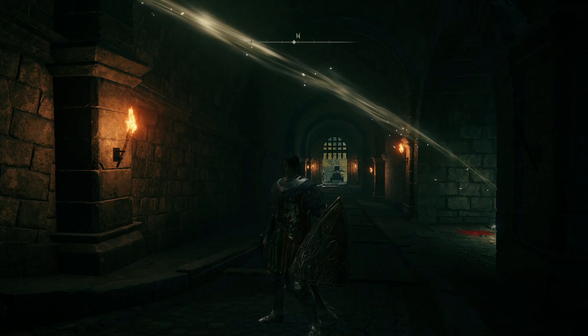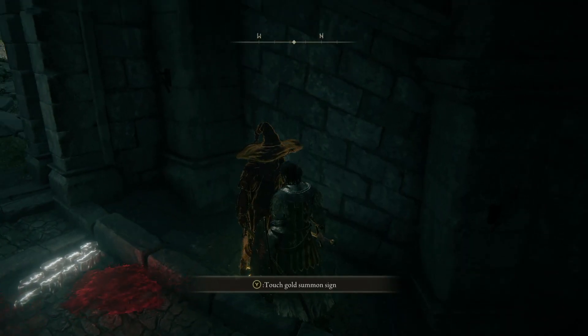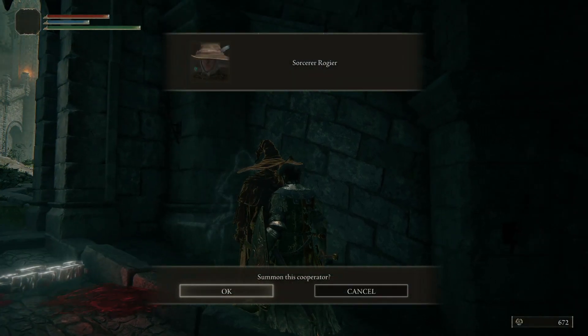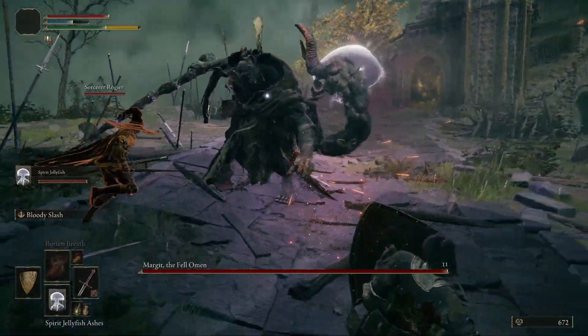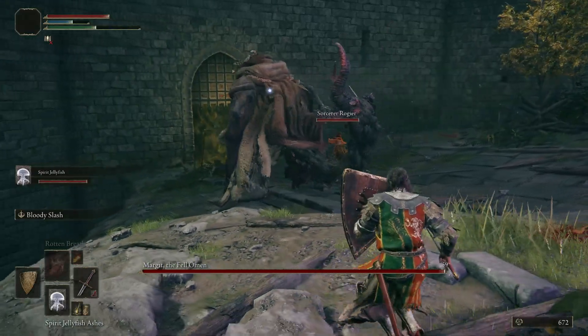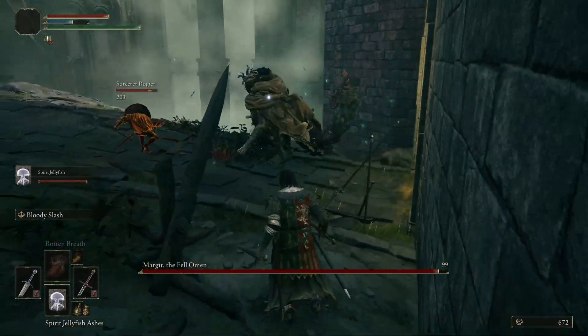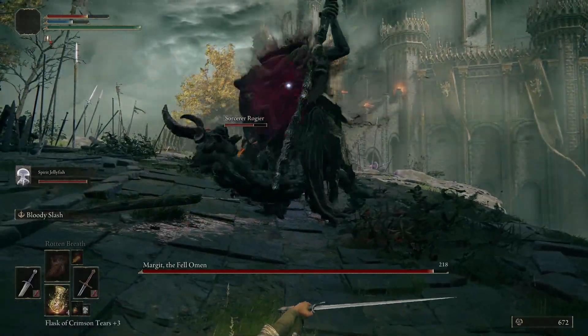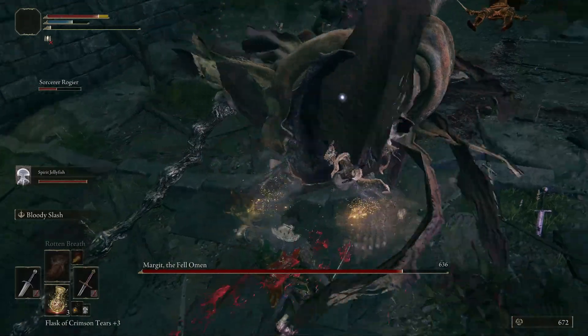Don't take my word for it — let's ask somebody who would know, like some conveniently nearby fell omen or something. Also this is weird — the sorcerer Roger sometimes just shows up here even if I've never met him before. If you do it in this order he sometimes just shows up to help with Margit. I won't say no — the more the merrier. My jellyfish friend can come along too. Just wait for someone else to have his attention, then go in for a little bit of bleeding when the opportunity presents itself. One, two, three, four, five, six, seven, eight — lovely.